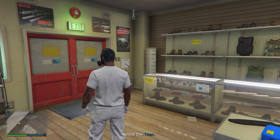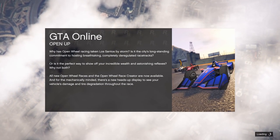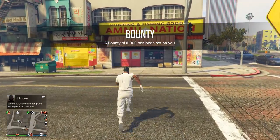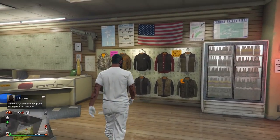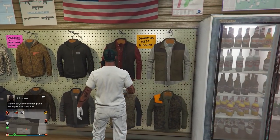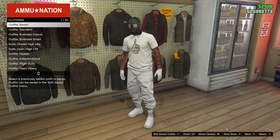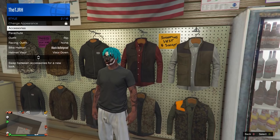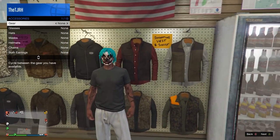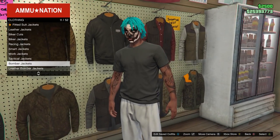After saving, quit the job using your phone. Once you've spawned back in, go back into the ammunition store. Once you're there, go to outfit and go to standard, and equip the effortless outfit. Once you equip this, make sure you remove any accessories on the outfit. Then go to tops and go down to vests.